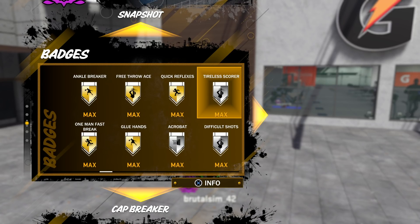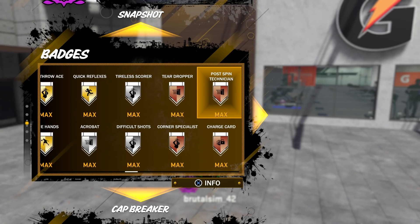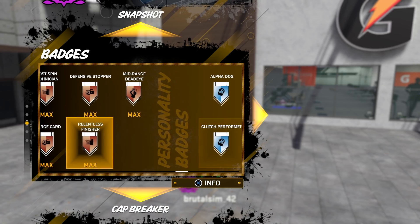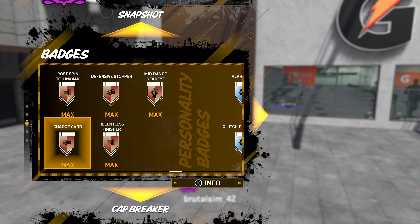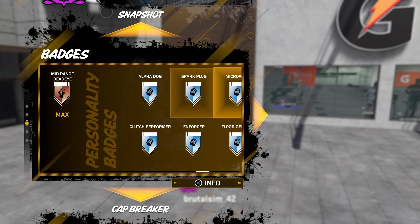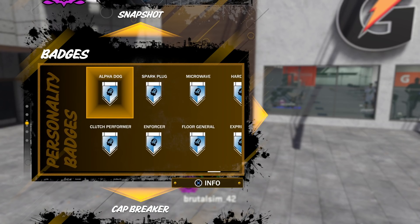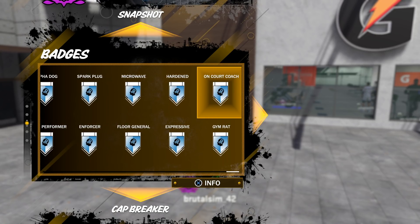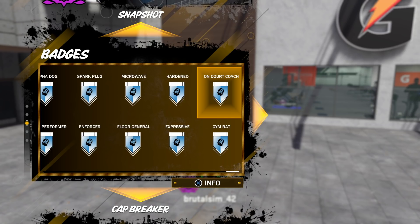At Gold I also got Glue Hands and Quick Reflexes. At Silver I've got Tireless, Core, Acrobat, and Difficult Shot — the Difficult Shot is really good on this build, it actually surprises me how well it works. On Bronze I got Post Spin Technician, Charge Card, Defensive Stopper, Relentless Finisher, Mid-Range Dead Eye. And the personality badges: Alpha Dog, Clutch Performance, Power Plug, Enforcer, Microwave, Floor General, Hardened, Expressive, On-Court Coach, and Gym Rat — so I don't got to go to the gym anymore.